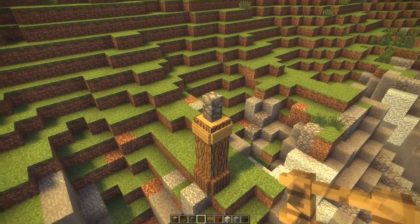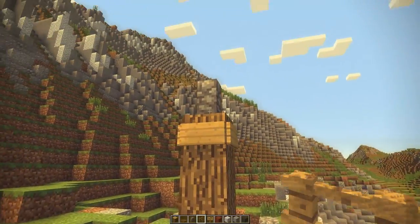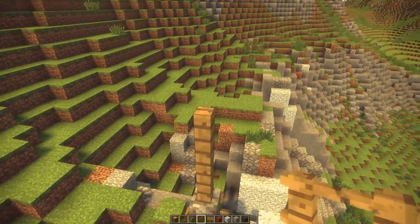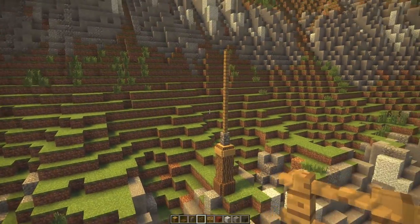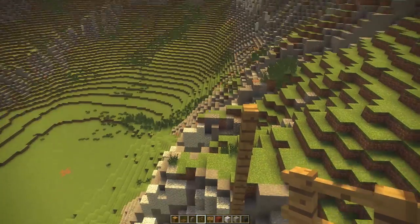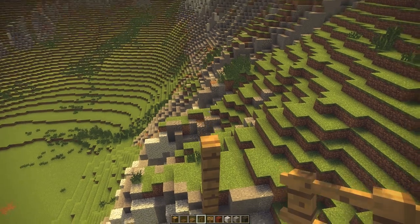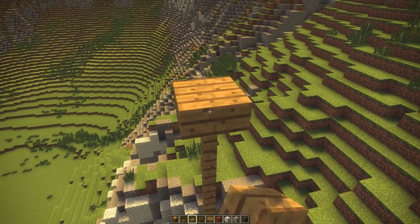Now place a cobblestone wall on top of this block pillar. We're going to make the actual part where the flag connects, and this part is going to be six blocks high. For the very top, you can place an oak wooden slab on top.